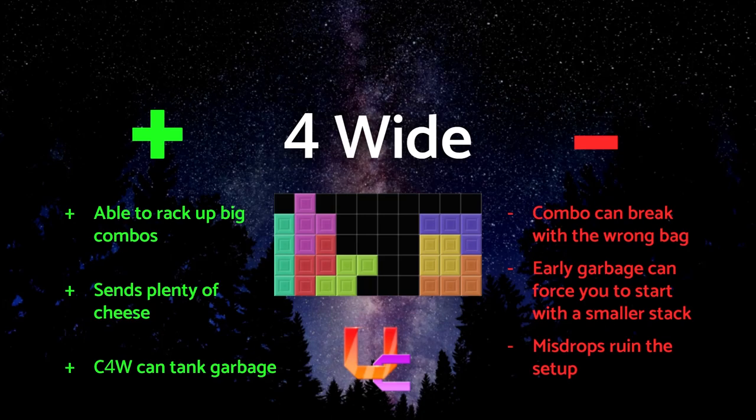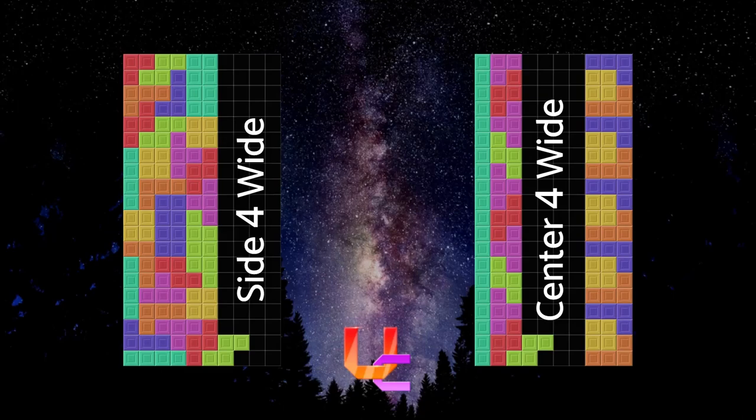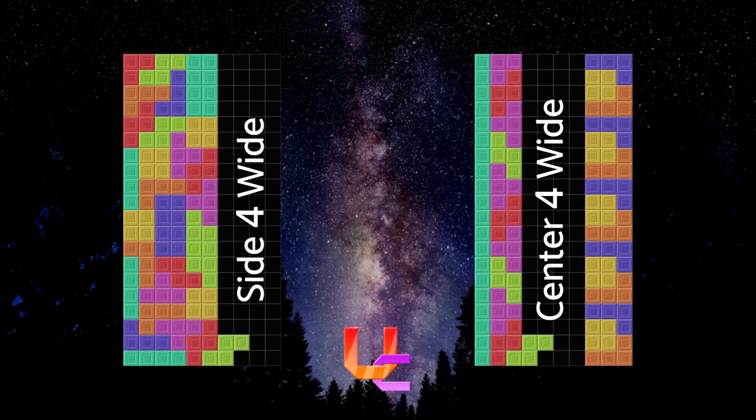Overall, the game you play determines its effectiveness. This is a side 4-wide setup, and this is the center 4-wide setup. In a perfect world, center 4-wide won't look like that — you may have to adapt to what the bags give you. 4-wide's reliability is all over the place compared to other openers, so we're giving it a tier list based on how well it affects the meta in each game.